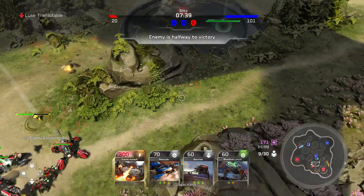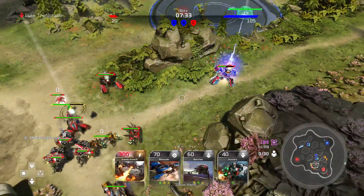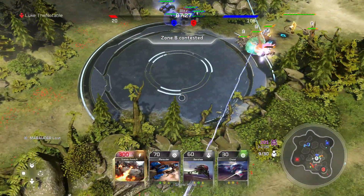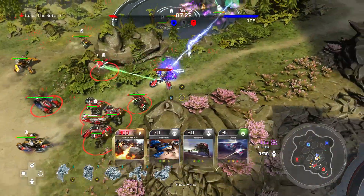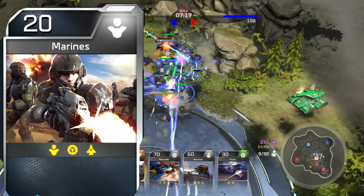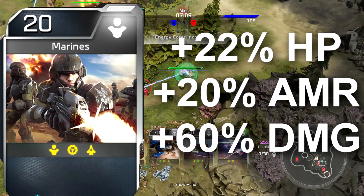To figure out exactly what these card levels would mean, let's take a normal Marine card. At level 6 — which is technically tournament standard for Blitz cards, the actual verbiage used in the strategy guide — a Marine card would have plus 22% health, plus 20% armor, and plus 60% damage. To simplify things, we're just going to look at the damage stat boost. At level 6 a Marine card gets 60% extra damage, and not counting the first level, that's 12% extra damage every single level.